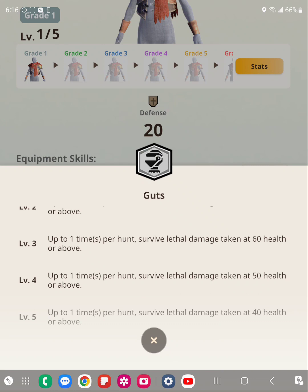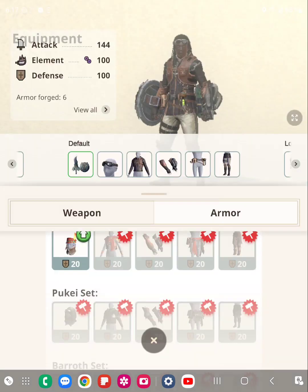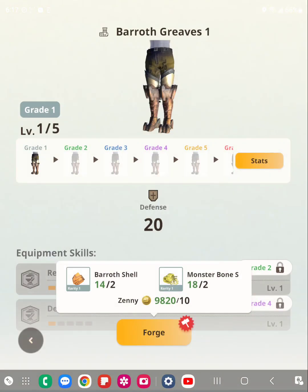I'm not sure if Guts is a guaranteed survival or some type of percentage chance. But it says up to one time per hunt, so maybe each hunt you can use it once. Don't quote me on that because, as you can see, I've not unlocked it yet — the resources are a little bit hard for me to get.